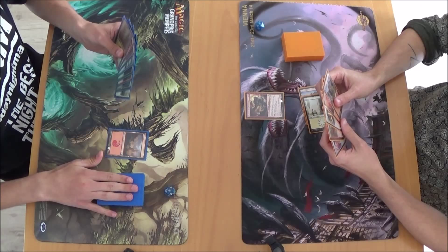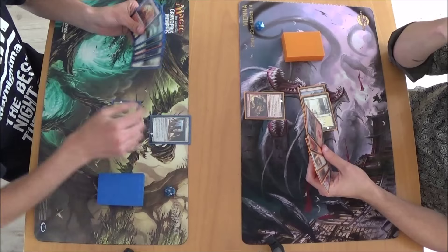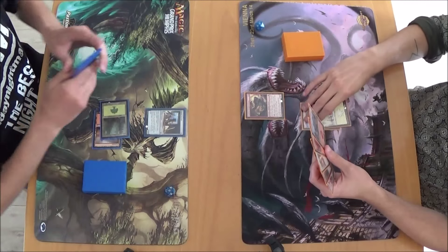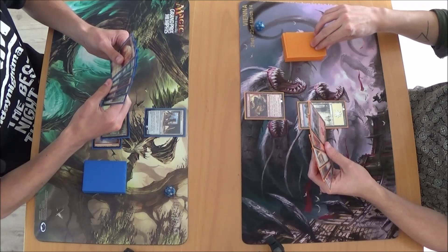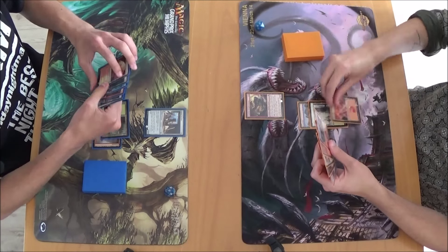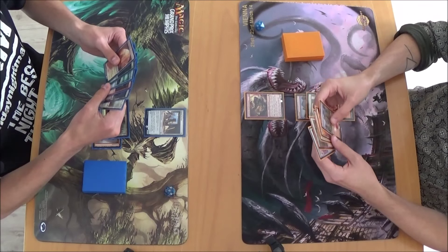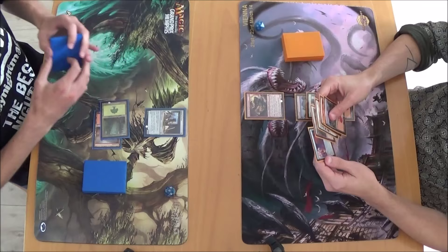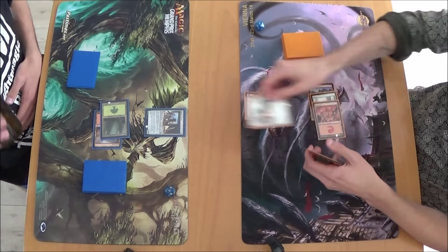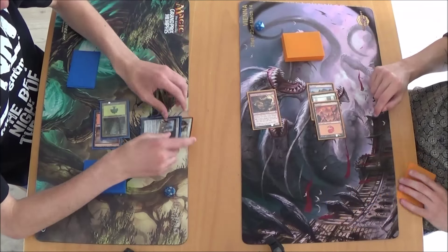My turn — sorry, yeah, totally I know, but still I have to ask. Rune Servitor — when he dies, each player draws a card. Go. You're trying to screw up my plans? No — Final Arrest. Attack, okay okay okay.